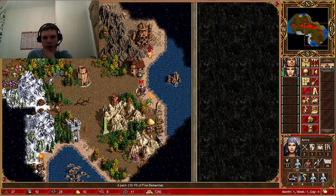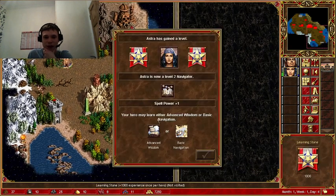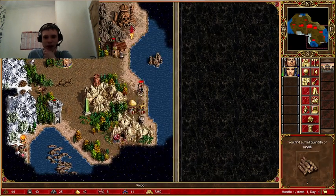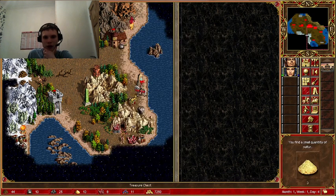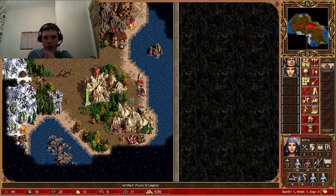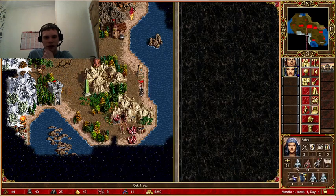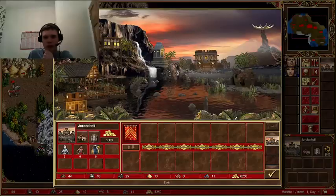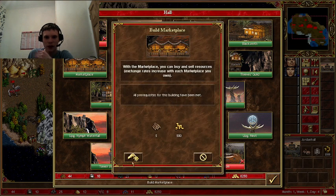Pack of fire elementals - yes, but we will take some losses. Fine, nymphs are not that good anyway. We don't have that much gold, I just noticed. 1000 gold... Torso of Legion - growth of your fourth-level units in that town, three per week - nice! What is our fourth level? Sea Witches, I think. For now I'm gonna go with the marketplace.